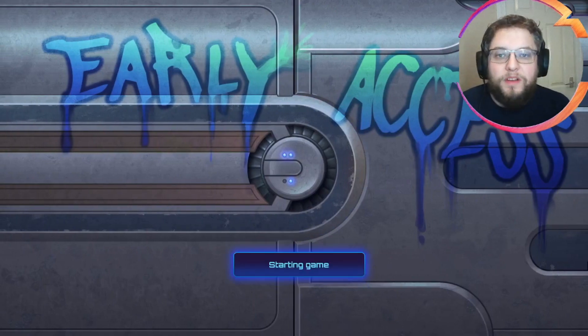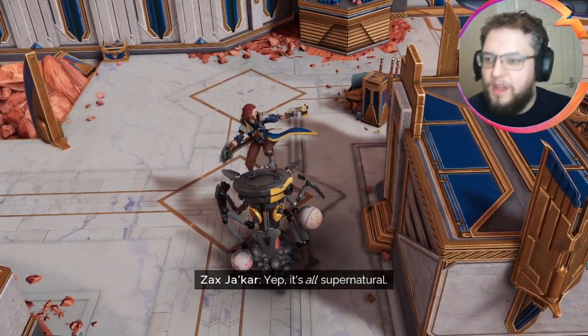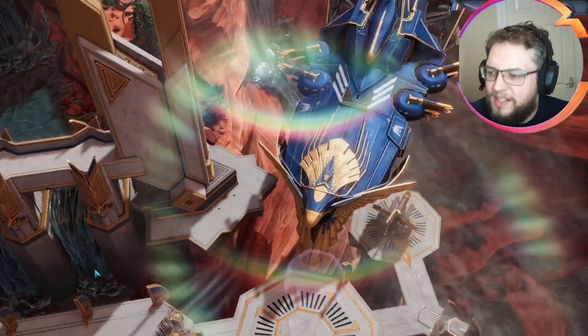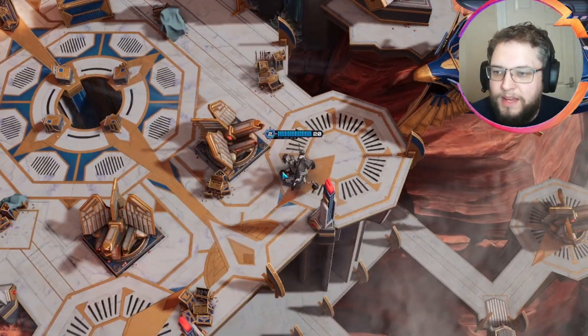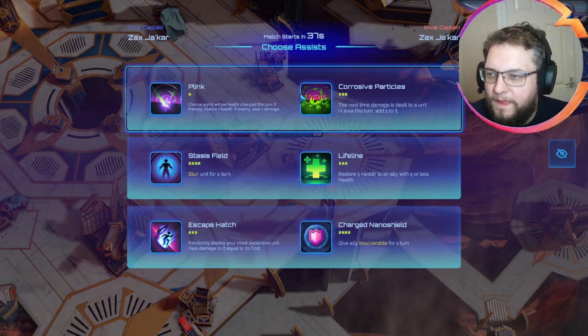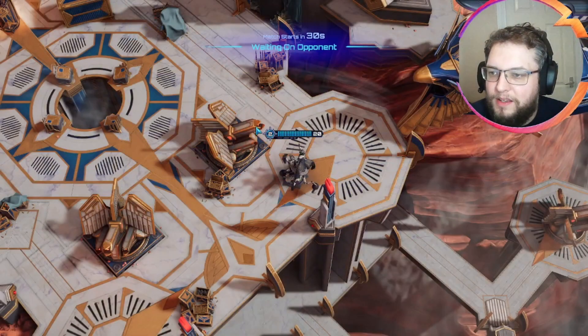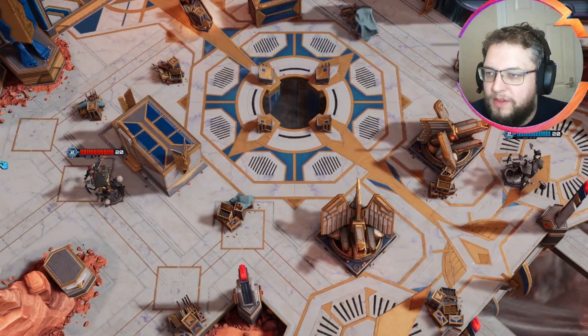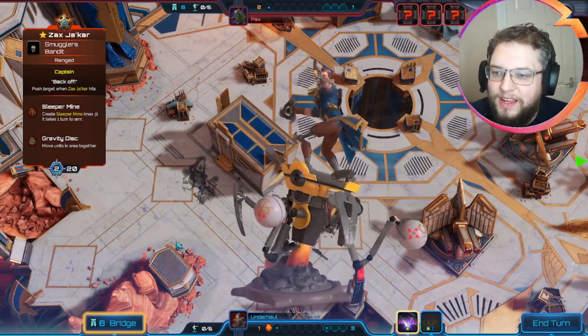The queue just popped for our first game — quite a short queue, which is always good. Hopefully we come across a good opponent. The assist picks show Plink and Corrosive, and Stasis Field and Lifeline — I think we just want Plink and Corrosive. It's Pax! Hello Pax — great looking paint job with 'Get Rekt' written on the bomb.